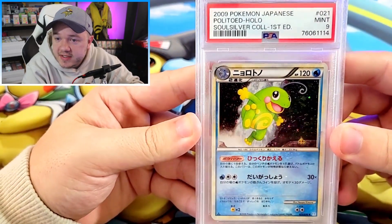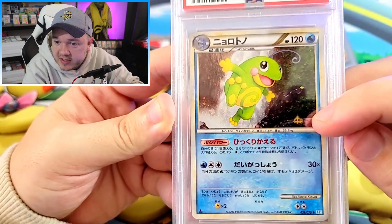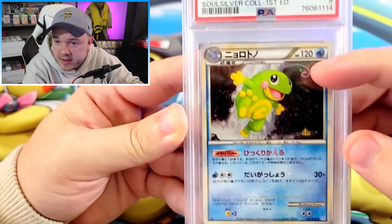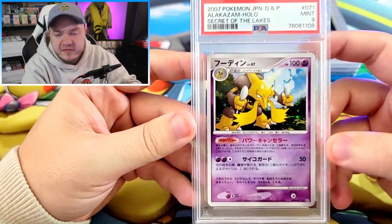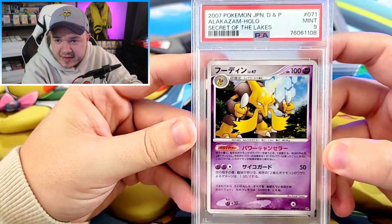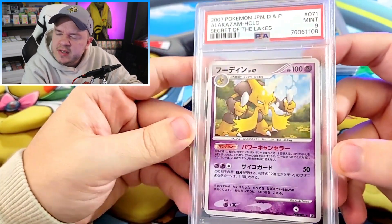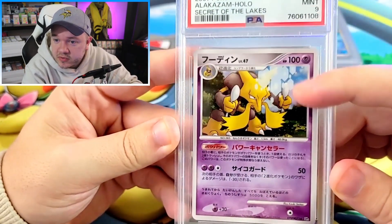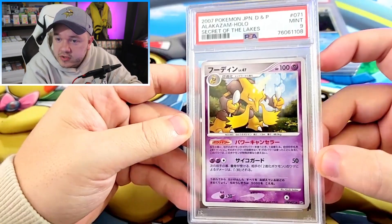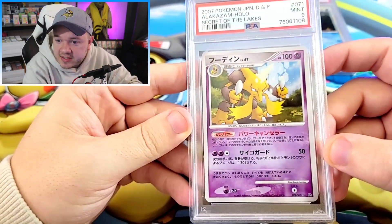Now we have the Politoed from SoulSilver Collection — just a cute little artwork. I like that it has the King's Rock or whatever it's called in the back. And we have a Secret of the Lakes Alakazam. This is one of the few cards in Secret of the Lakes that's not a weird 3D artwork — I think Celebi is another one. This is one of my favorites from Alakazam. You can tell he's using some sort of reflect or psychic barrier. Unfortunately it got the 9 instead of the 10, probably centering or something of that nature.